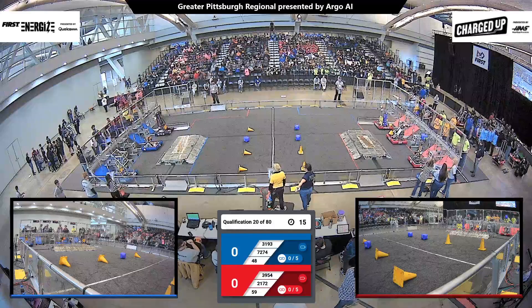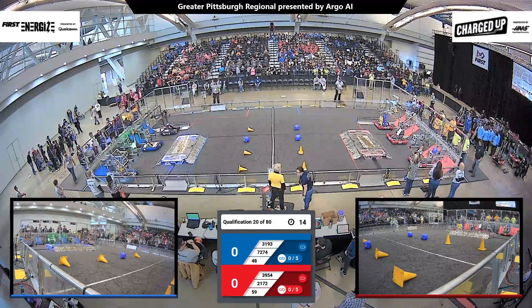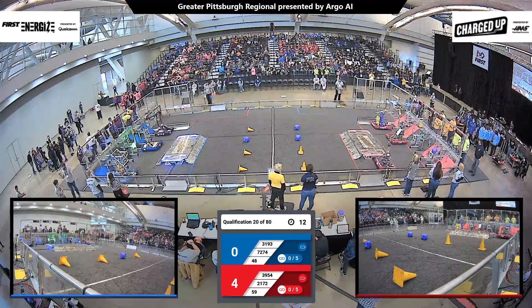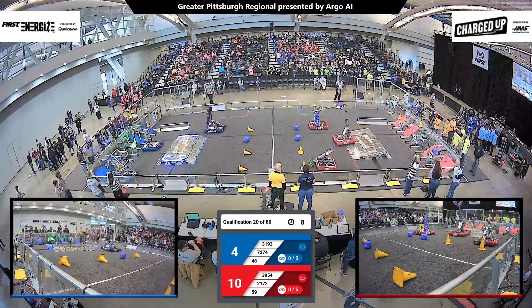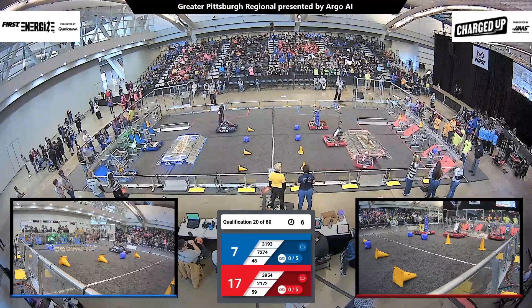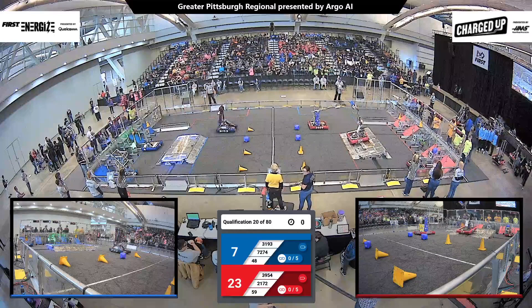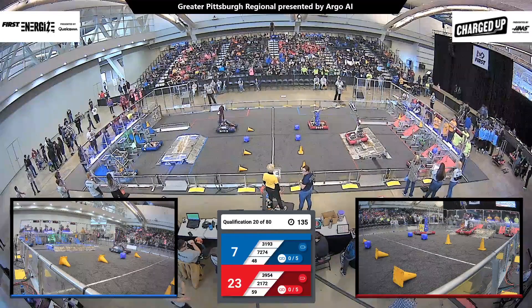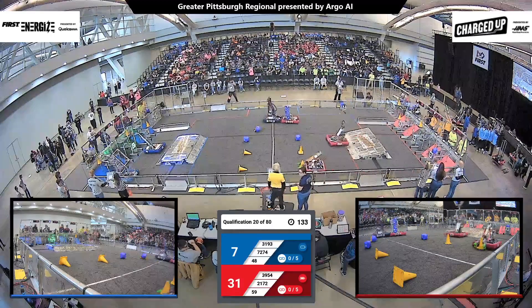We start in three, two, one, go. Team 21-72 and 39-54 in the red bumpers, scoring cones for the Red Alliance in their grid. That'll give them an early advantage as we head into the two-minute and 15-second student-controlled teleoperated period.